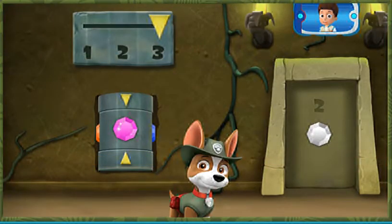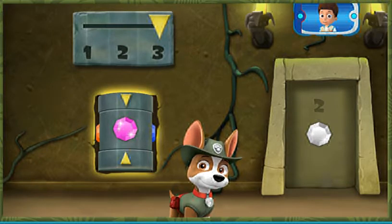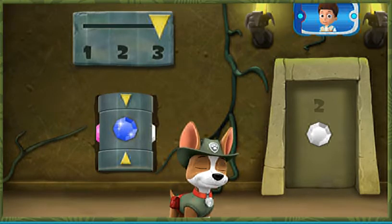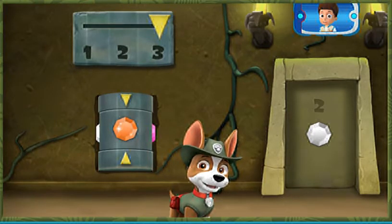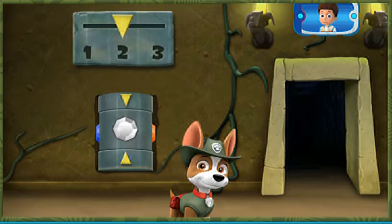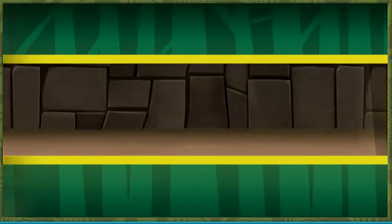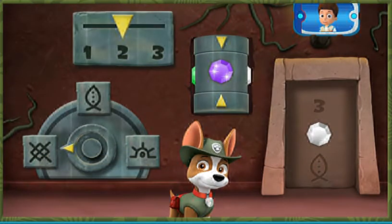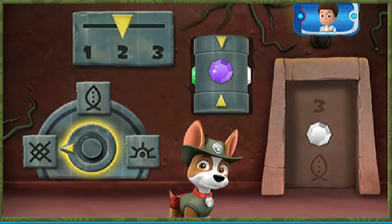Another door with a code — now there are two parts you need to change. Click the pedestal to turn it to show the gem that matches the one in the code on the door. You cracked the code! Just one more to go, and look, there are now three parts you need to change. Click here to turn the dial to point at the picture that matches the one in the code on the door.